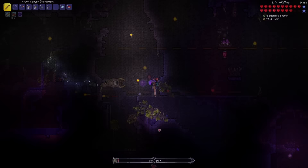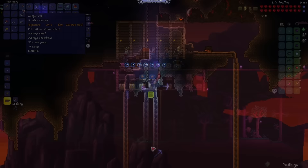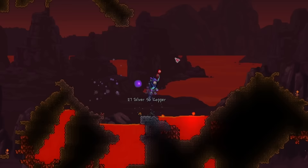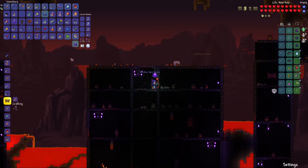Let's fight this boss one last time. My Copper Shortsword should be at level 10 — yes it is. Let's craft the Nightmare Pickaxe and begin mining down towards Hell. Finally made it to Hell — let's see if I can find an Obsidian Skin Potion so that I can mine Hellstone a lot easier.